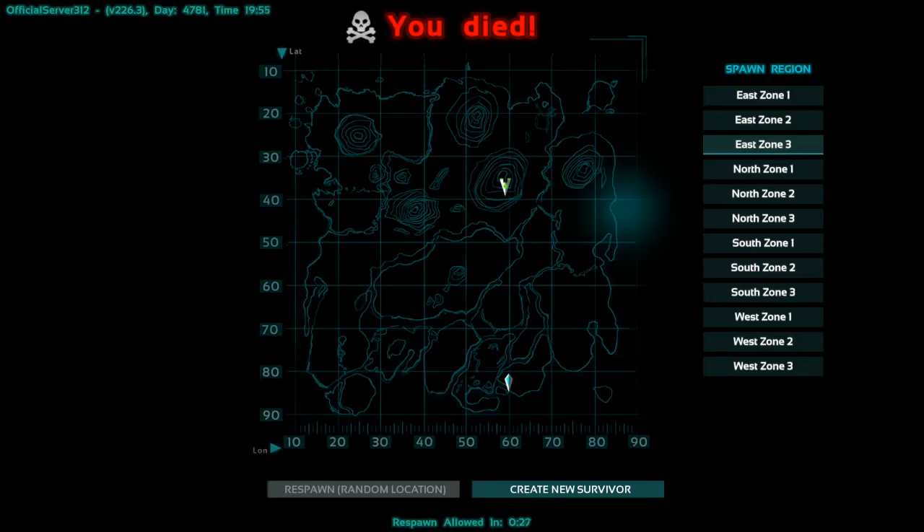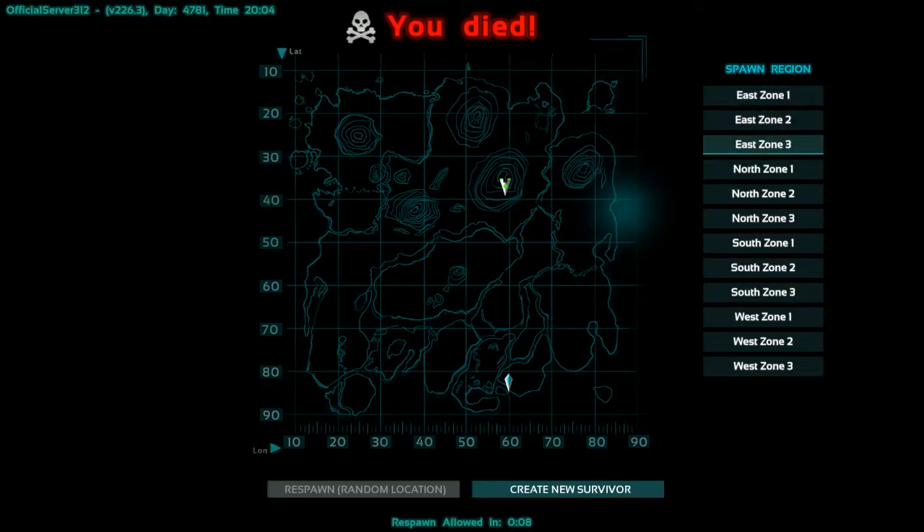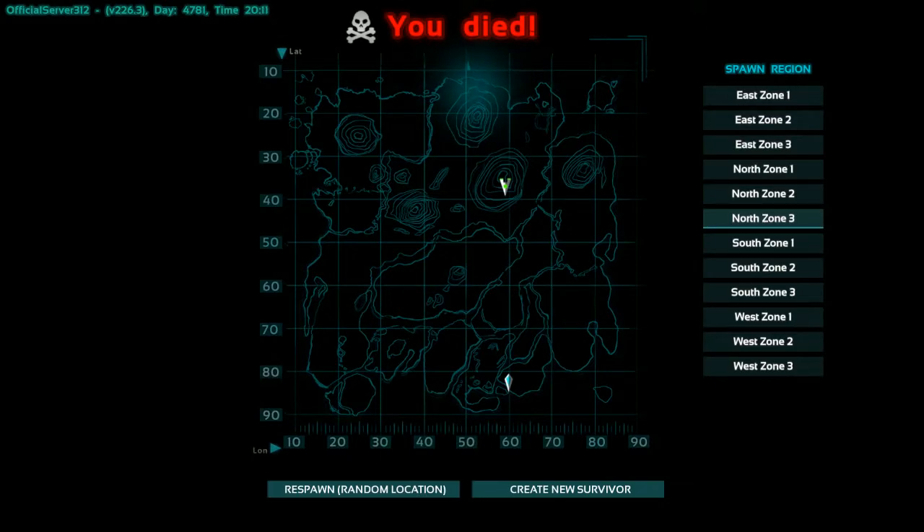You have the Middle East area and the northern east area — so three zones in the east going from bottom to top: one, two, three. Then North Zone 1, North Zone 2, and North Zone 3. The north zones are on the eastern side because the snow biome takes up the other area. In the south, it goes South 1, South 2, South 3 from left to right.